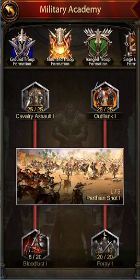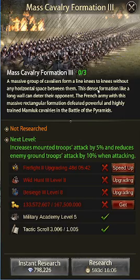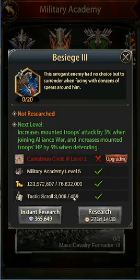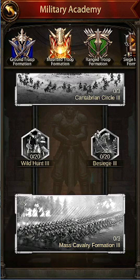Hey everyone, welcome back to Optimize Evony. I wanted to do an episode today on the Military Academy and what I think is the best use of your tactics scrolls. Tactics scrolls are not super easy to get — you need a ton of them to max out all of the research. The only free source right now is Yimmers and various battlefields and events, but each gives a very limited amount. If you scroll to the bottom, some research takes an absurd amount — over a thousand, sixteen hundred for a single research.